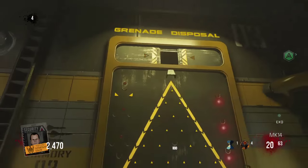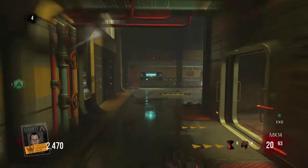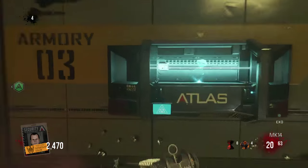The first thing you have to do is shoot a teleport grenade into the disposal slot above the door. This tells the machine that someone is going to attempt the puzzle.